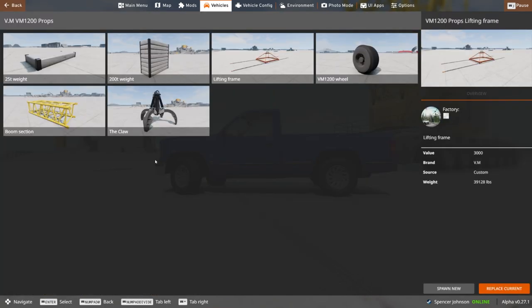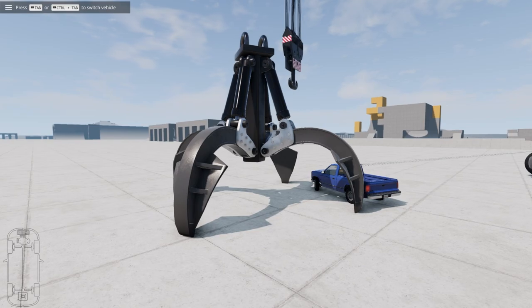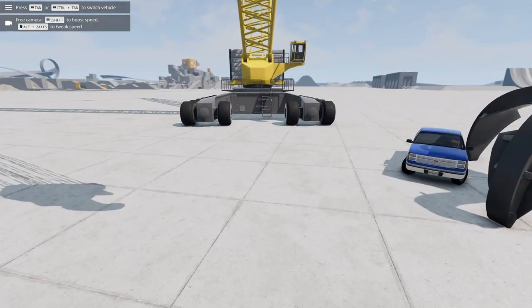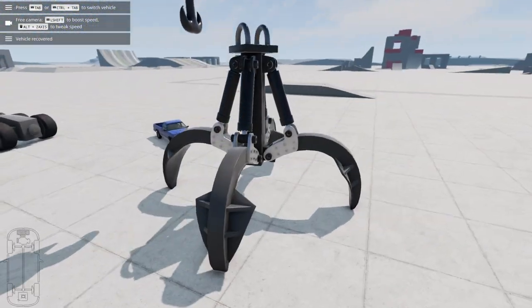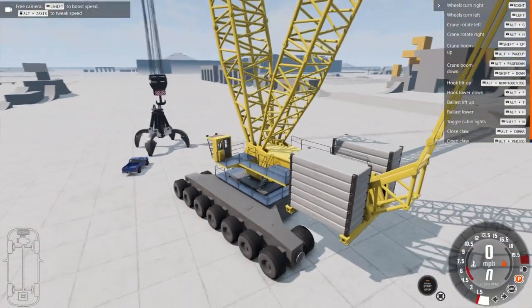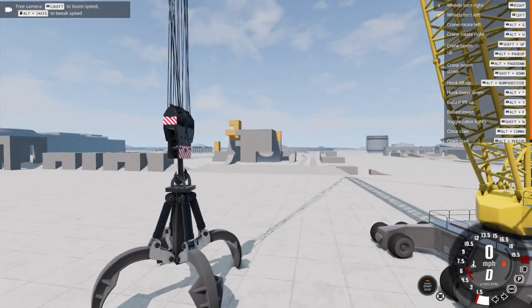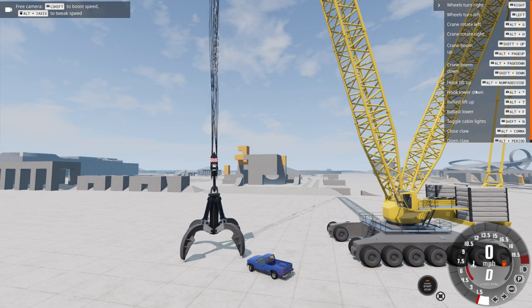It also comes with a few props you can pick up with the connection part of it — you have a 25-ton weight, 200-ton weight, a lifting frame, VM 1200 wheel boom section, and the claw. Let's go with the claw first because that sounds the most intriguing to me. Oh, that is massive compared to the vehicle! I think I have to line it up like this — if I press L you can see it's joining the two together, and now they are joined. You get this big control panel up here with all the buttons.